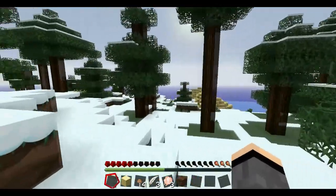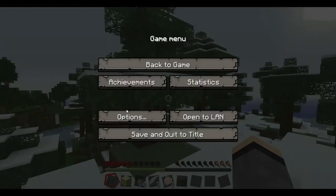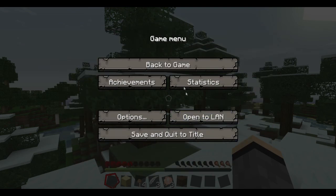I've got a new headset so hopefully I sound a little bit better. This is running on — I'll show you the settings, ignore that, I don't understand why that's there. I'm running on Far, Fancy, Max FPS, clouds are off but I'll put them back on because I like clouds. Textures on, particles full — so I've got everything on running.